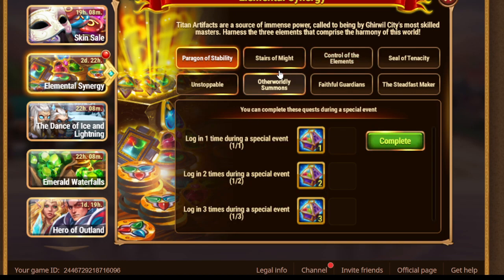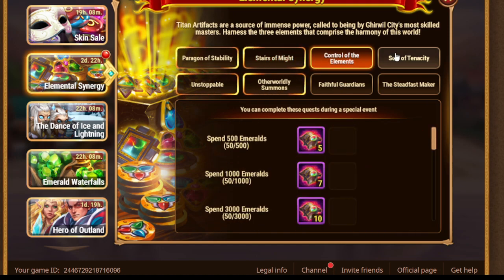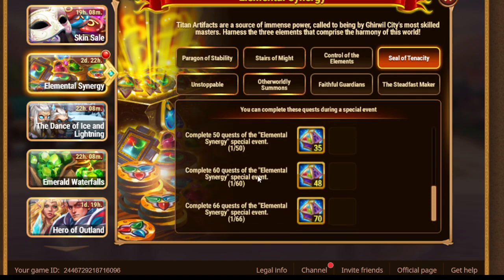The first two quests are for generals, so login and reach VAP as usual. After that, we have complete quests of elemental synergy up to 66.